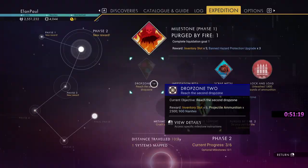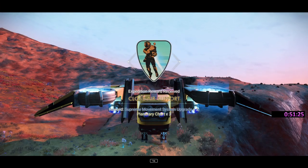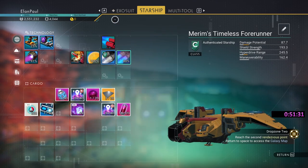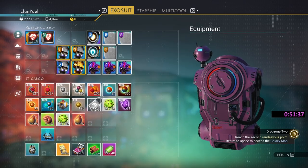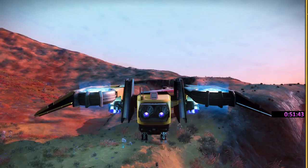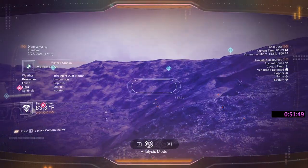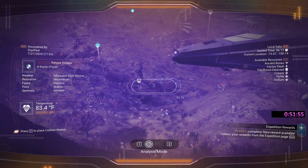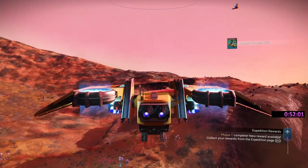We didn't find any sentinels here either. We got our main achievement — a supreme movement upgrade, very handy to get. I waited purposely so I could land these charts in my other inventory. We have to crush a vile grub — let me just see if there are any grubs nearby. I don't see any, so we'll grab it from the next planet. I'm very curious whether that'll work. Moving on.